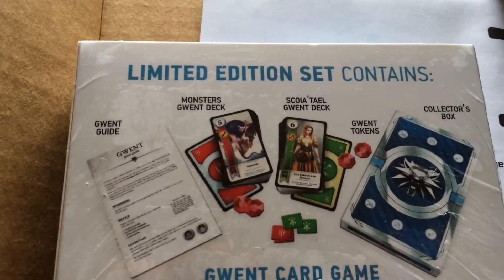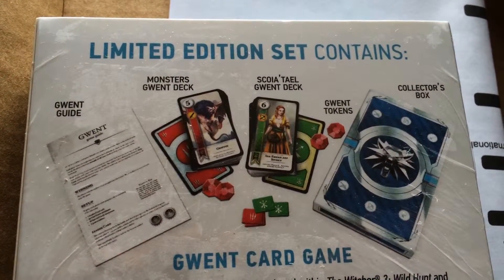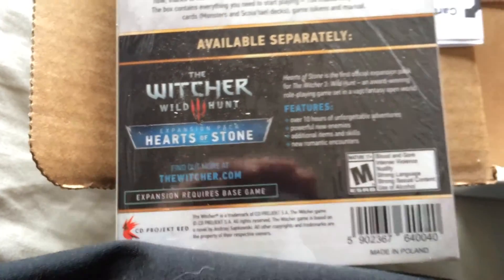I intend to open this Gwent one, but I also intend to go buy another one — the Witcher one. So let's see what you get: you get a Gwent guide, Monster Gwent deck, Skellige Gwent deck, Gwent tokens, and a collector's box. And then you can also get the Witcher 3 Hearts of Stone expansion, which you can buy separately.